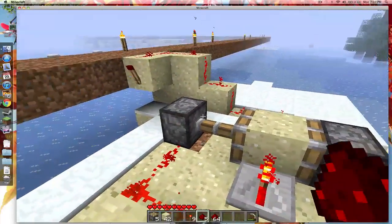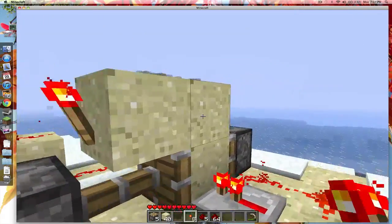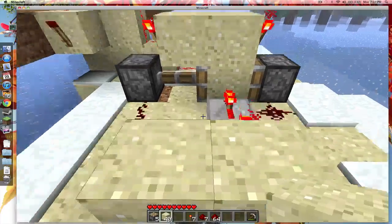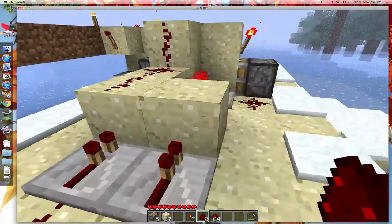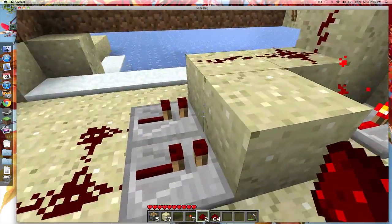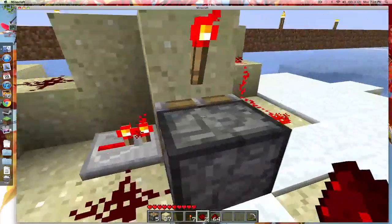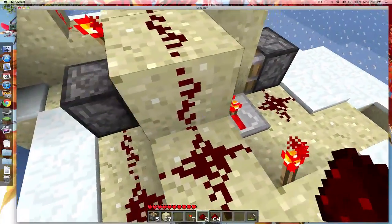It does take more space than normal T flip-flops, where there's a block there and something like that — that's roughly how normal flip-flops work. That's a normal one. See, it takes up two blocks high, or three if you have the torch underneath. On this flat design, it only takes one block high.